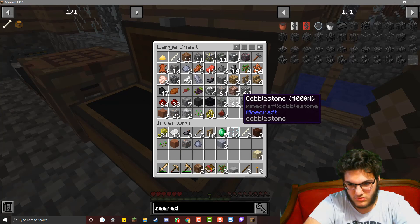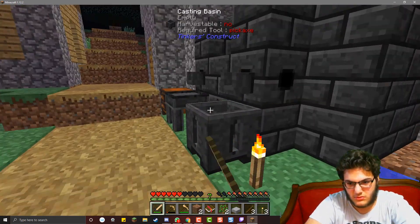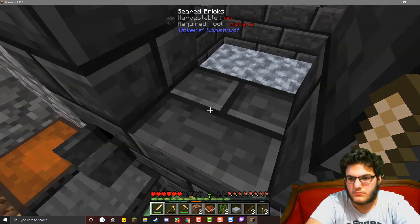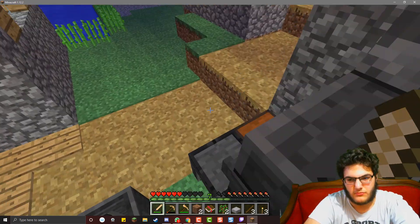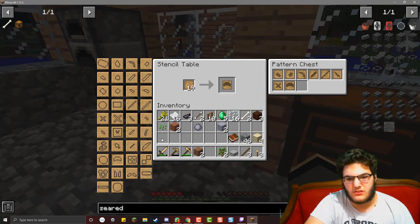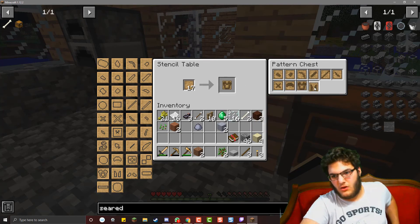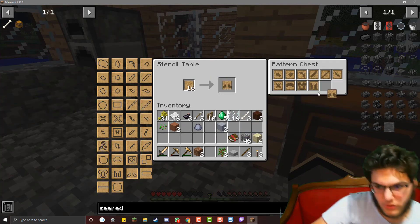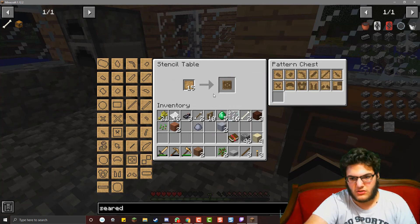Let's just get one iron and a whole bunch of cobble. I should only make the stencils of the things I need. I'm going to make some armor cores, and the plates and the trimmings, because that's important.